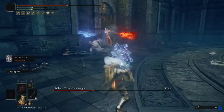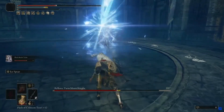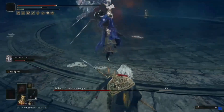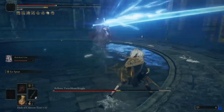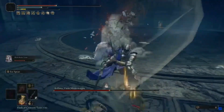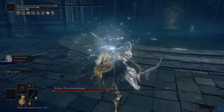Another attack is this weird sword attack where you want to dodge to the right and then dodge forward into it — or dodge left and then forward. The timing's a bit weird; she'll hold up the sword for a split second, then bring it down, so dodge either left or right. Then she does an attack where she swipes forward, and you want to dodge through that.